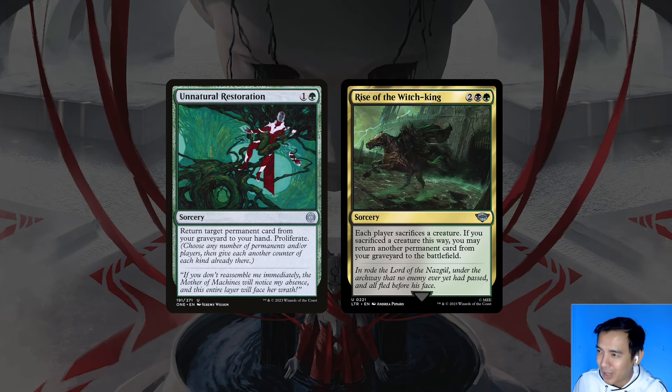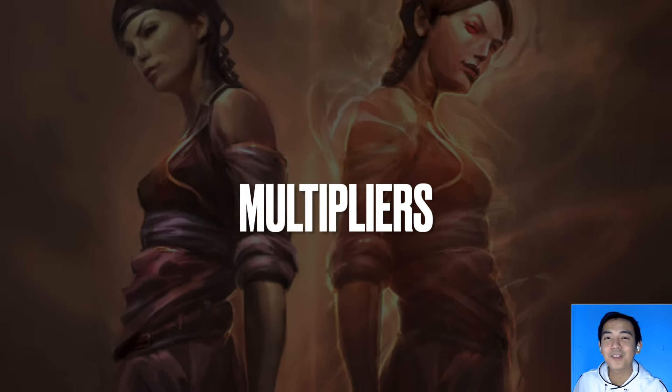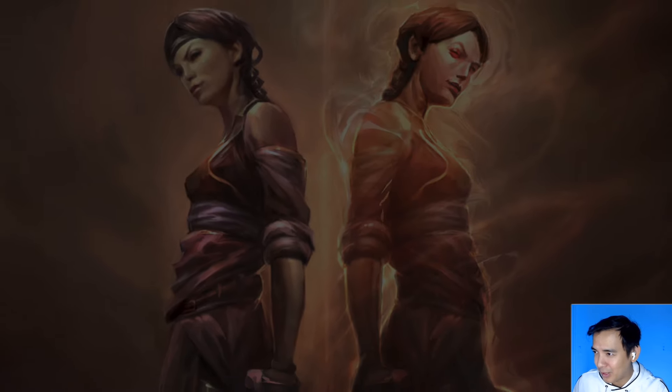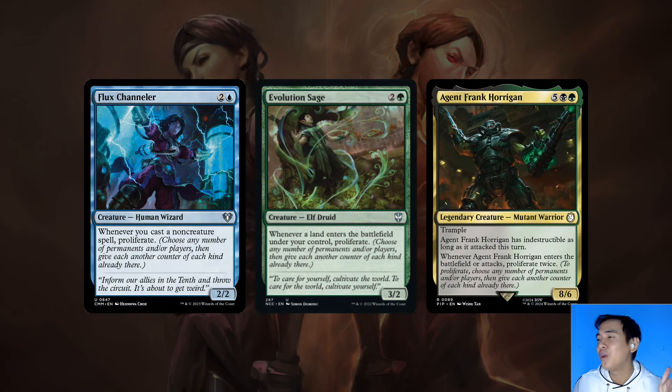The Mothman is the core of our game plan with its rad counters and +1/+1 counters, but multipliers are ways we can snowball into value. Hardened Scales, Winding Constructor, and Corpse Jack Menace are all ways to put more +1/+1 counters on our creatures, making our commander's second ability all that much more hardworking. There's also value in Proliferate effects — Flux Channeler, Evolution Sage, and Agent Frank Corrigan are all repeatable sources of proliferation.